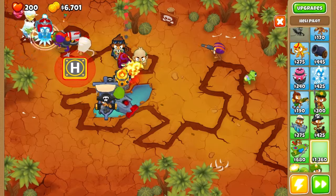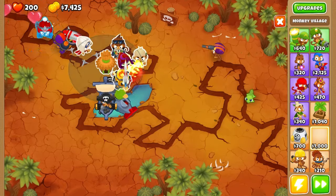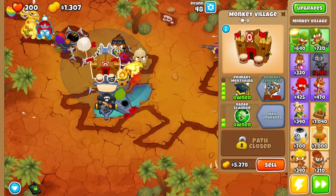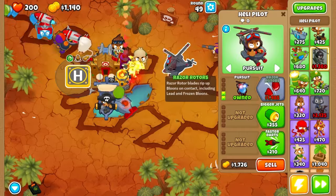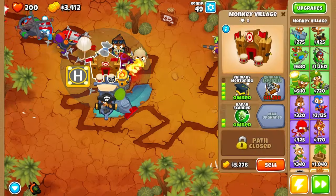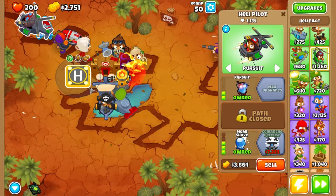Let's place a heli pilot - let's place a monkey with a chair. We'll increase the balloon cash per pop of balloons in the area. Camo, and we're gonna get some army mentoring for our power monkeys. Let's place a helipad, set it on automatic pursuit and faster firing.